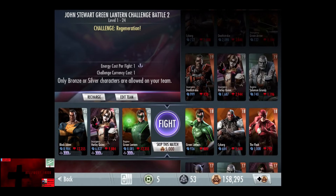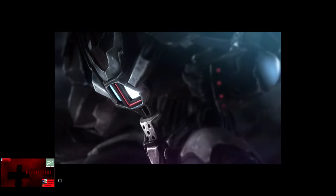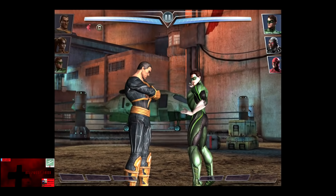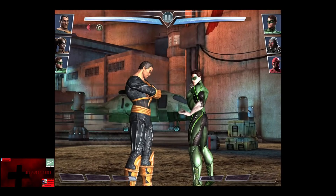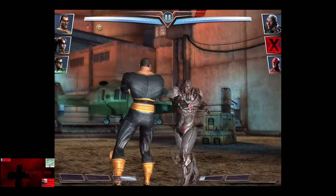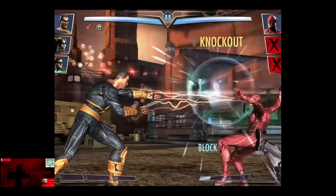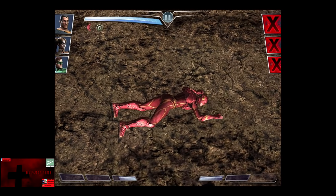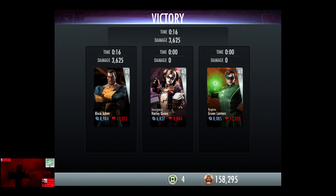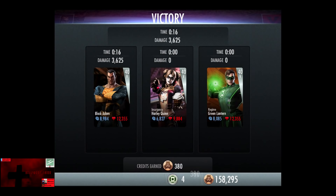In the eighth matchup, we have the Green Robber, that ugly black man, and some guy who thinks he's the Flash. Challenge Regeneration. Skipping the match is 5,000 credits. That regeneration is really slow. The Green Robber is knocked out. And we're going to shock the shit out of that annoying black man. So the Flash comes in, who looks like a midget, and he's punched out for the victory in the eighth fight. 236 XP, as well as 380 credits.